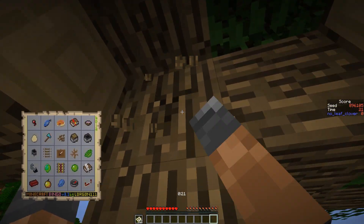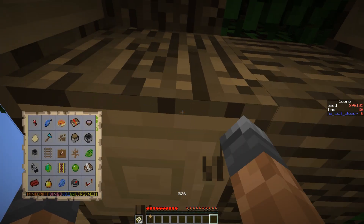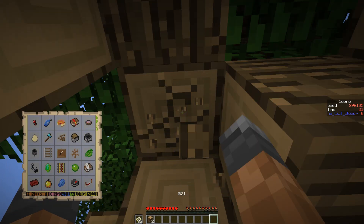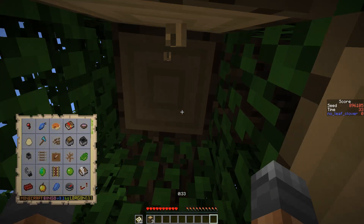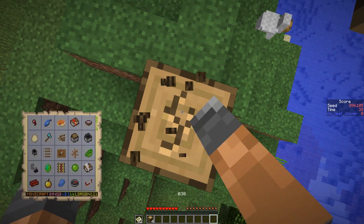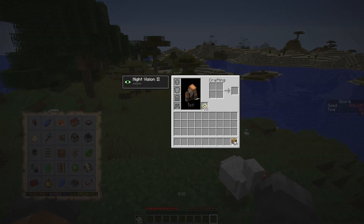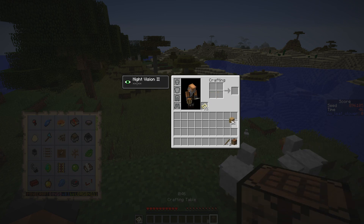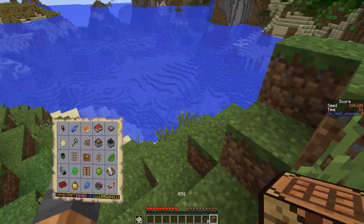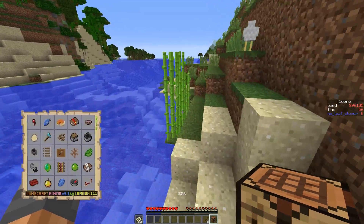There are chickens here hiding behind these sheep, so that was a find. Now the list is so long on this card. We basically need a dungeon here — not need-need, but that's what I want to find because we need to stick around here for about five minutes. Do we have a cave or at least some stone anywhere? Doesn't look like it.